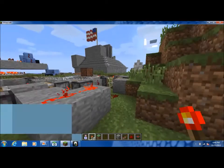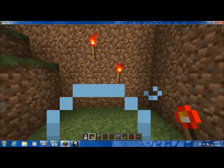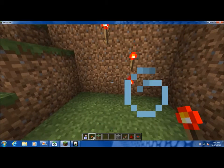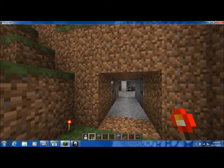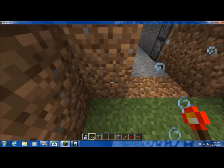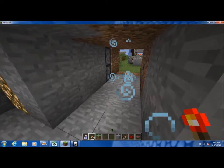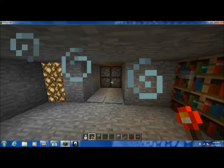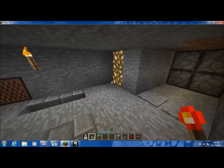This is the start. You can place the torch here, here — let's try here. How about here? Step on these pressure plates and it goes. Hit them again — open.